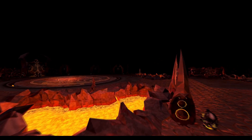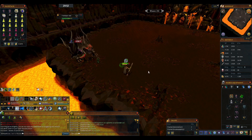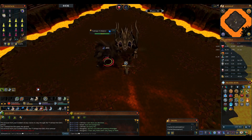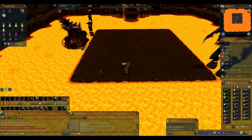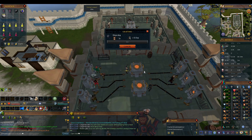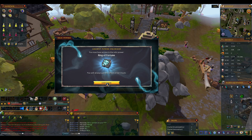Next up, the Ring of Fortune. All I actually need is an Onyx, and the most reliable way for me to get one is the Fight Kiln, so it's time to massacre a few more lava monsters and claim that gem. And here we go — time to actually make a Ring of Fortune. I don't think I've ever done this before; I've only ever bought them from the Grand Exchange. It feels kind of weird but also really cool to make your own jewellery. And now I have to make it into the Relic for Tier 3 luck, and I'm locked in all the way to level 99 Slayer. Let's start.